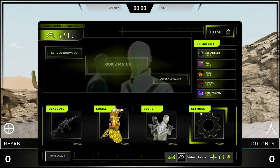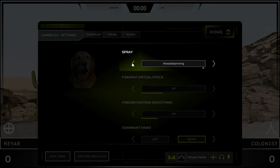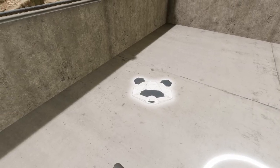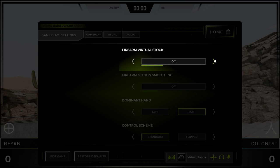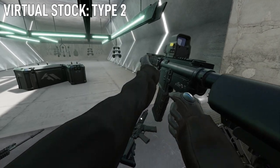The settings are split into three sections: gameplay, visual, and audio. Under gameplay, you can set the reticle color to whatever you want — zero is the default red, 360 is white, with every other color in between — and this applies to all guns. Below that, you can change your selected spray, which is a sticker you place in the world by pressing your dominant hand's thumbstick while pointing at a flat surface. Firearm Virtual Stock helps you aim by moving the gun stock to your shoulder, allowing your offhand to be used more for aiming, closer to real life. There are two different versions of Virtual Stock to try.